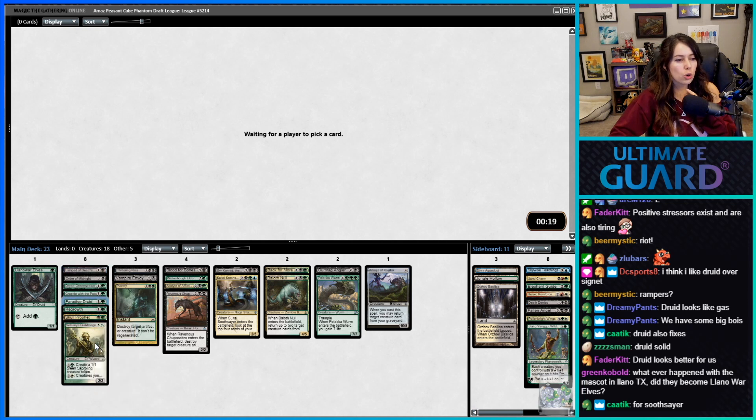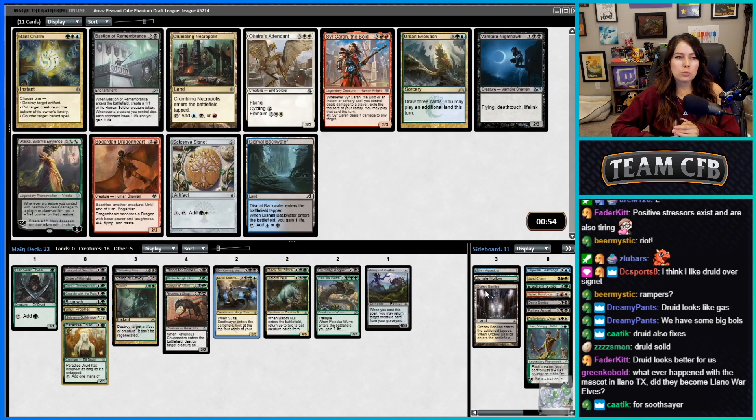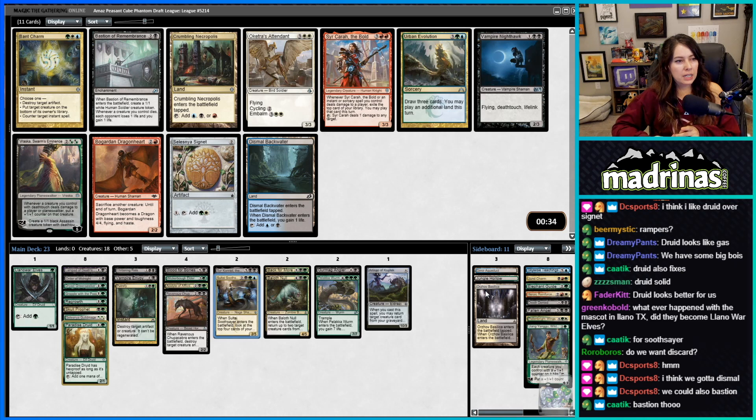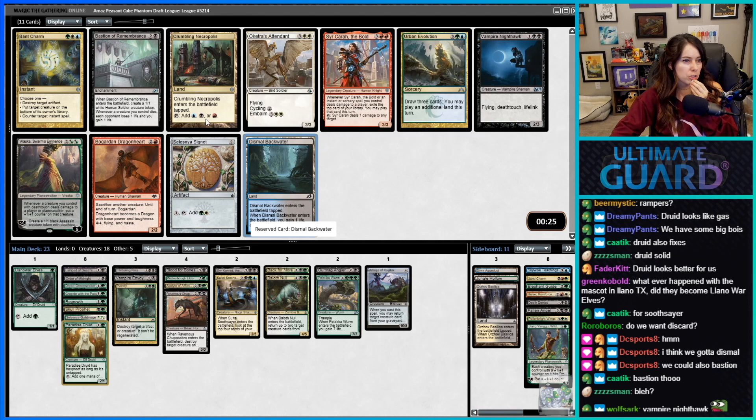It also splashes for the Soothsayer, which I'd really like. We're hoping that on pick nine — the first pack we opened — there should be a blue source. This is pick eleven with cards left. Crumbling Necropolis also plays red, but I don't really see how that helps. I think it's just Dismal Backwater — it's better since we don't need red, gains one life, and gives us one-two-three blue sources for the Saltite Soothsayer.